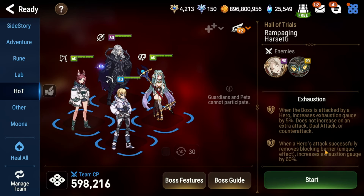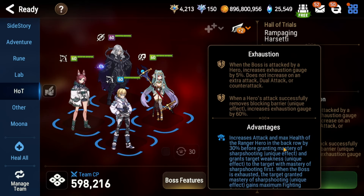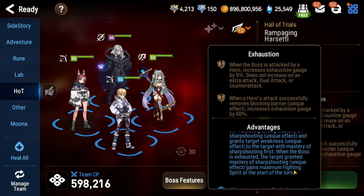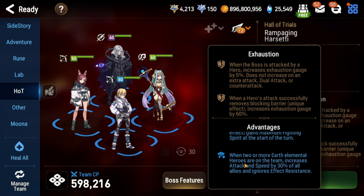Now let's look at the mechanics. When you remove the Blocking Barrier it increases the Exhaustion Gauge by 60% — essentially once you remove it you're in the break phase. One boss feature is that having a Ranger hero in the back row gives them some buffs, and when the boss is exhausted the target granted Mastery of Sharpshooting gains maximum fighting spirit at the start of their turn — this is made for Fenris, but we're using Loka. The other big mechanic: when there are two or more Earth Elemental heroes on the team, it increases attack and speed by 30% for all allies and ignores effect resistance. So even though you need two strips, it's super consistent. Our two Earth heroes are Loka and Rwana.